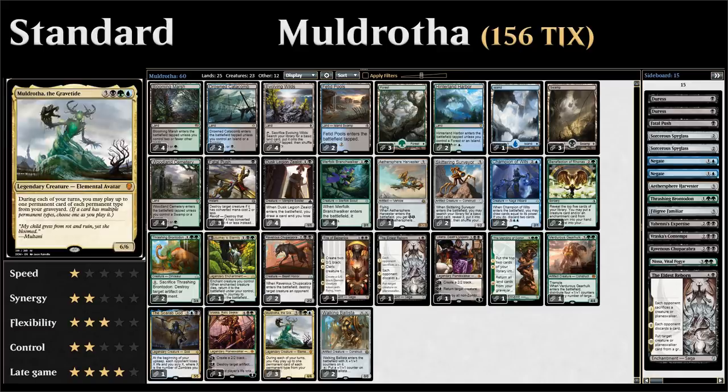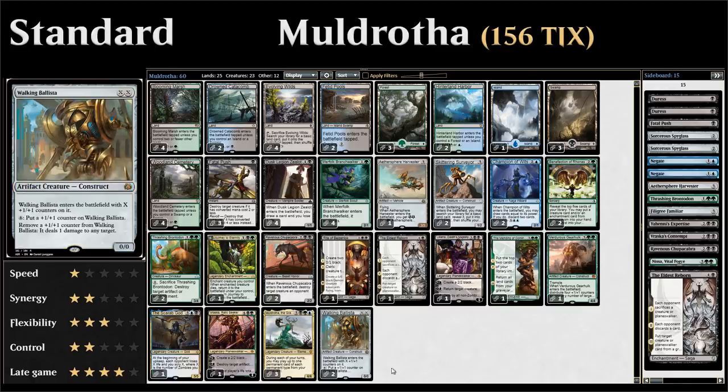Then three copies of Muldrotha, the build-around card. And finally two copies of Walking Ballista — an artifact creature for Muldrotha purposes that acts as a mana sink and removal spell, playing nicely against aggressive decks with a lot of 1-toughness creatures. Looping Walking Ballista out of the graveyard with Muldrotha is also a fine win condition.